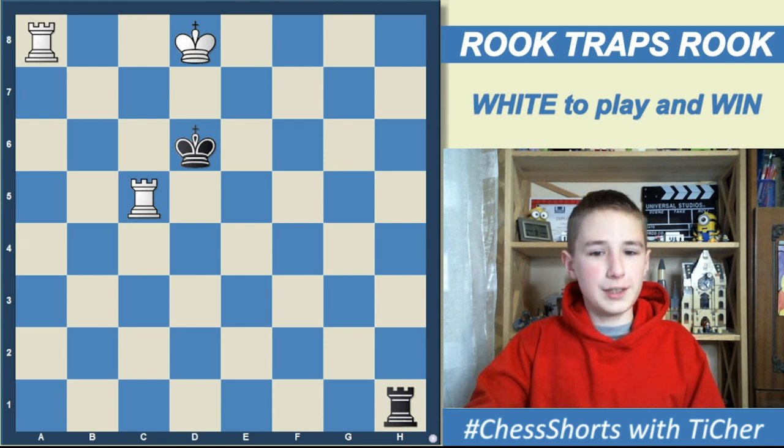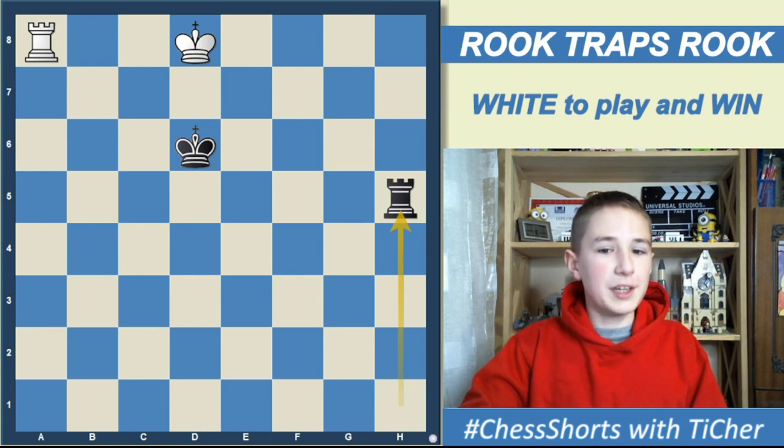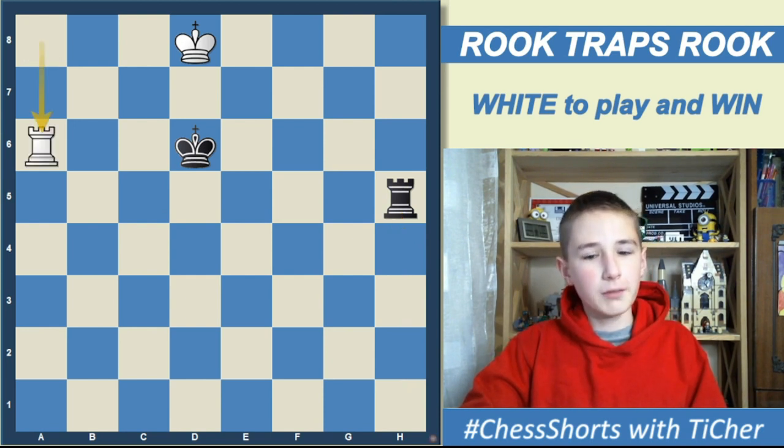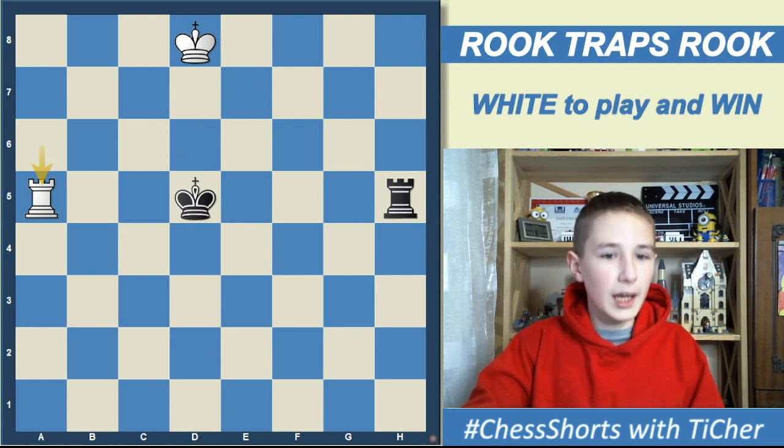The solution is rook to h5. He takes our rook on h5. Then we play rook a6, and no matter where he moves his king, we play rook a5, winning his rook and winning the game.